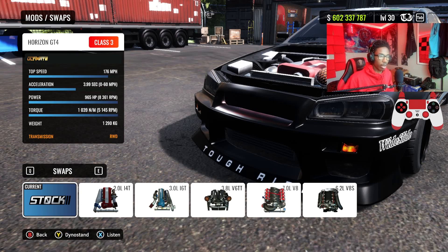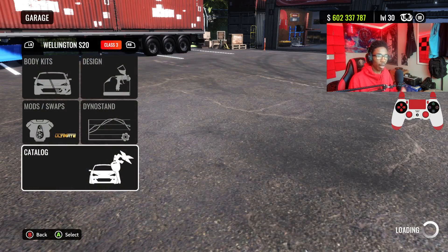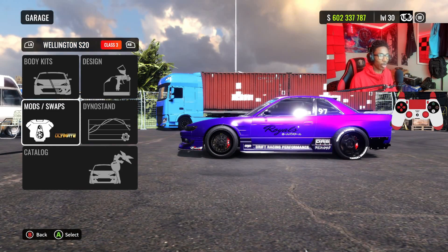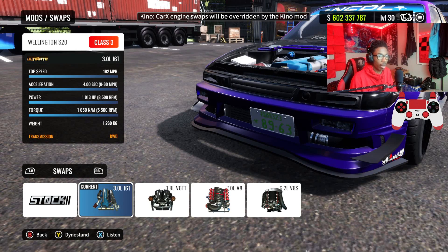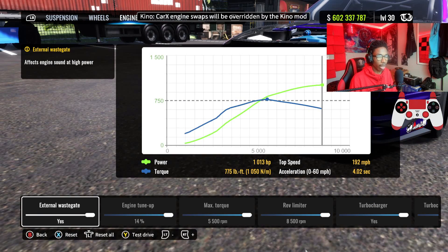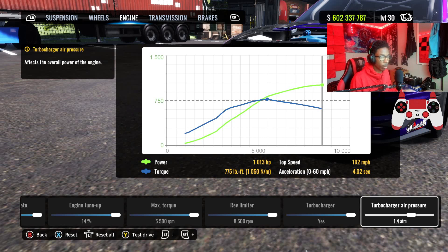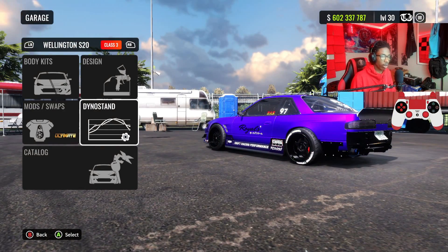We're going to be showing you guys my Wellington S20 2JZ ultimate drift setup. With the stock engine we only make 800 horsepower. What I've done is thrown the 2J in there and basically gave it a thousand horsepower, so we just upped the power a little bit. What I learned with engine swaps is you don't want to give it max power depending on the car, because the power-to-weight ratio will be off and it'll be really hard to tune.